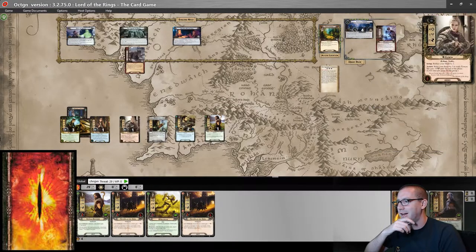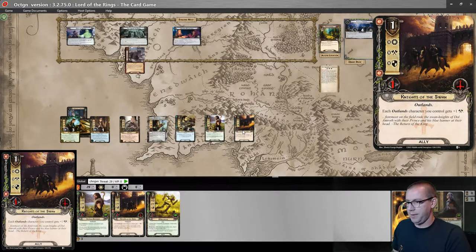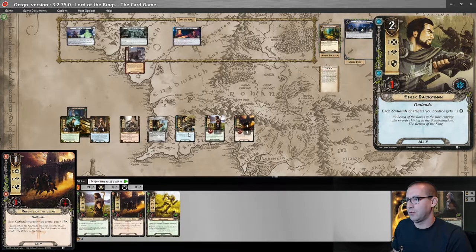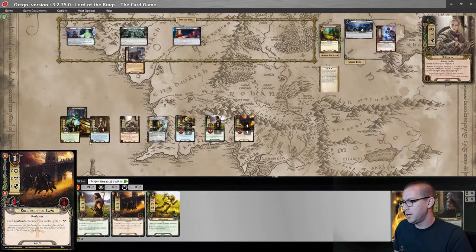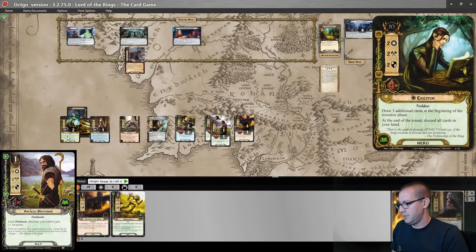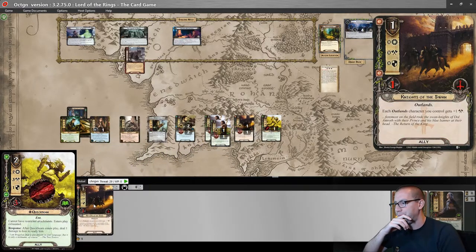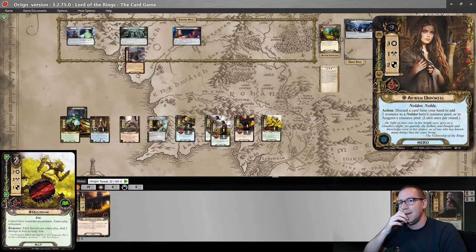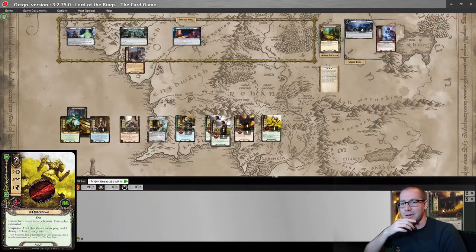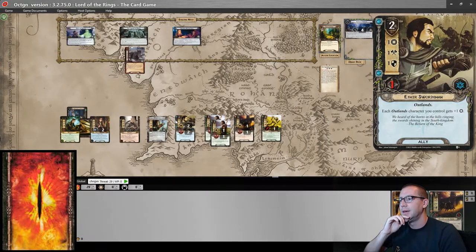Round 2: I wish I had an extra Tactics resource, but that's okay. Here is a Knights of the Swan — one Willpower and one Attack. Here is another Herdsman, giving us one Willpower and one Attack each. And here is a Quick Beam who comes in with damage on him. I'm going to discard a Knights of the Swan for a resource on Arwen — it'll be good to play Aether Swordsmen when we get them.